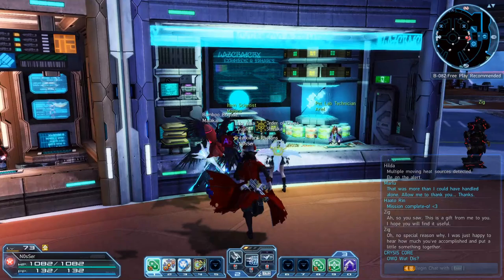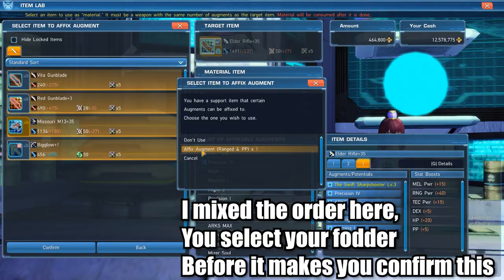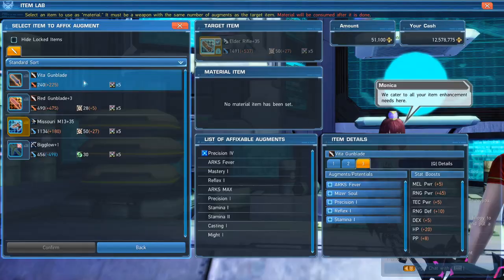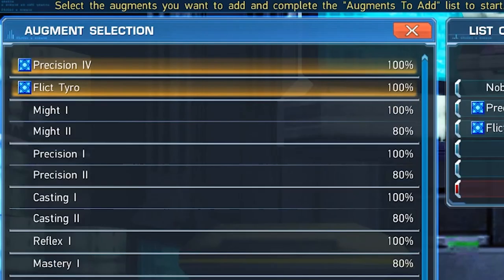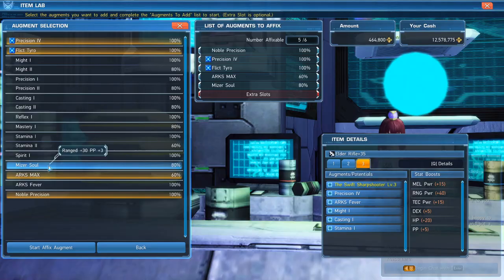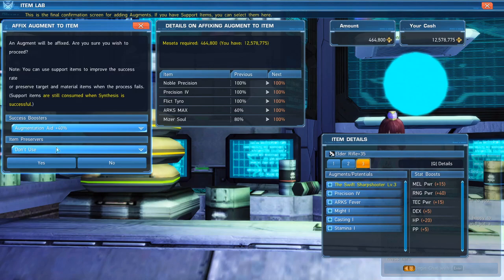Now I can finish my affixing build by speaking to the Item Scientist NPC. I select my Elder Rifle as my base weapon again and confirm that I want to use my Affix Augment item, automatically adding Noble Precision as an affix. Then I select all of my fodder weapons. Finally, I get the option to select what I want to add as affixes to my main weapon — notice the Special Ability Factor showing up there. I select Precision 4, Flick Tyro, RX Max, and Miser Soul. Noble Precision is automatically added because of the Affix Augment item I used. I use an Affix Aid 40% to make everything 100% success rate, confirm, and we are done.